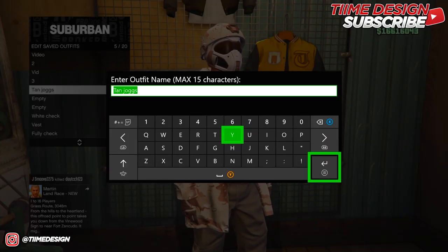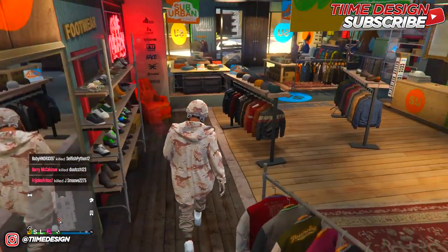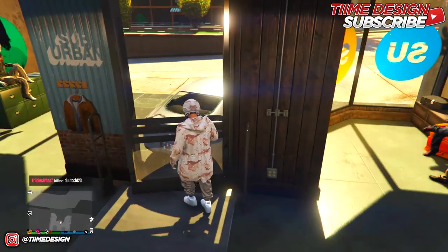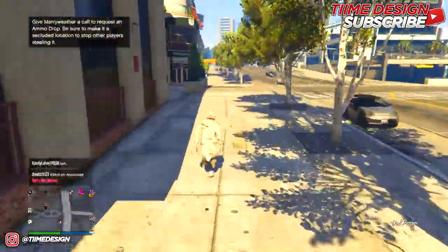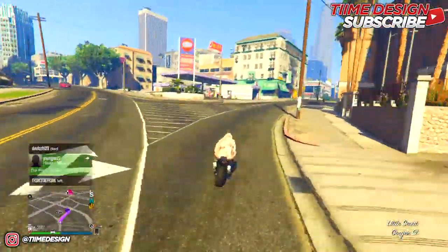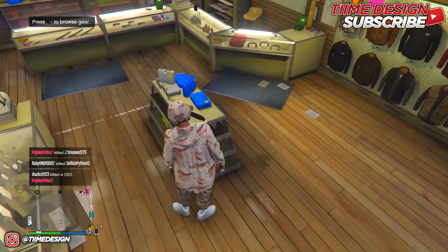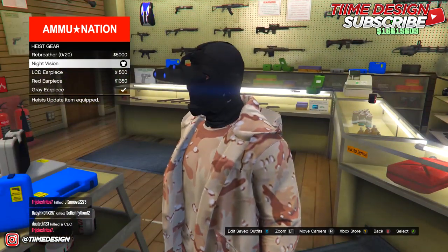Save the outfit you're currently wearing to any slot. After saving, head over to any gun store near you. Once inside, head over to the middle table and purchase the Night Vision Goggles. Go to Gears and purchase the Night Vision Mask.